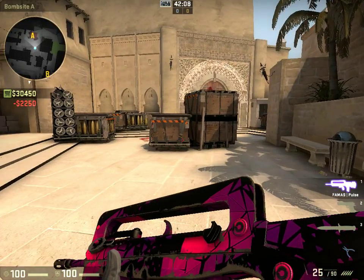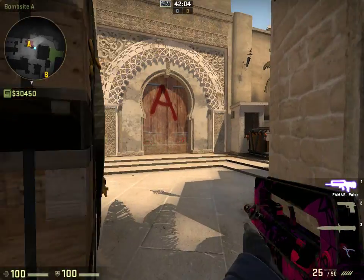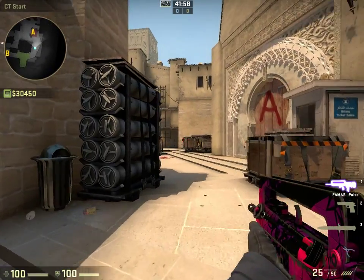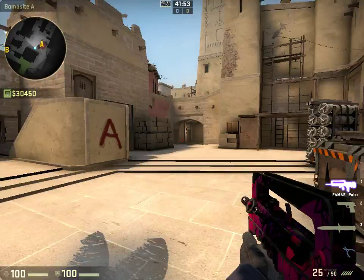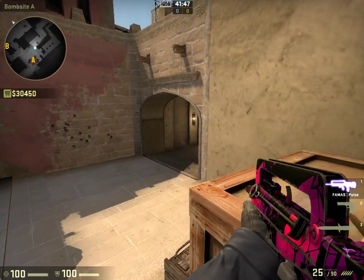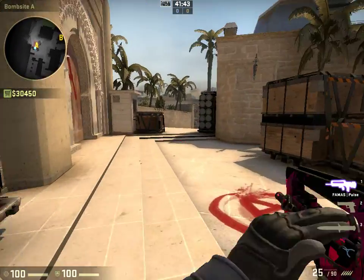The Famas: if you don't have enough money for an M4, this is a pretty good gun for CT side. It does have a strange spray pattern, but it does decent damage. If you can't afford an M4 and still want to pretty much have a full buy for your team, you can get a Famas — it's more than good enough to get the job done.